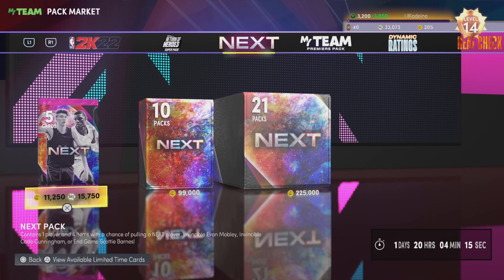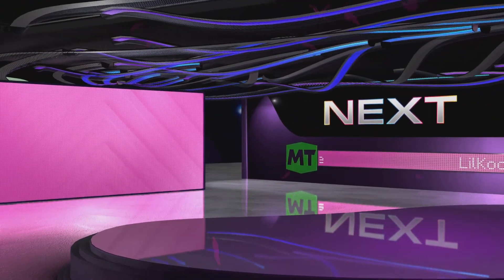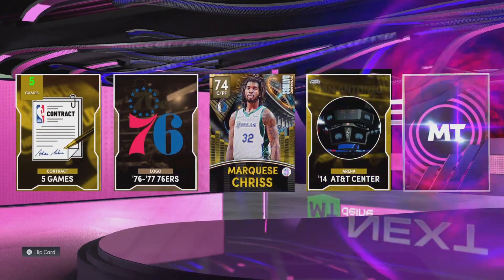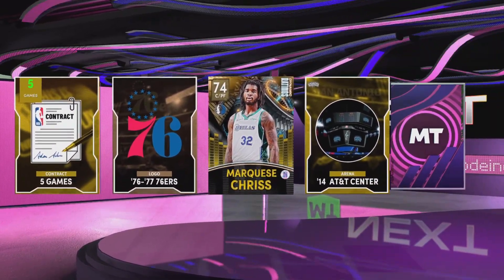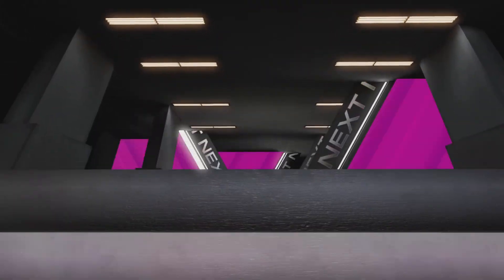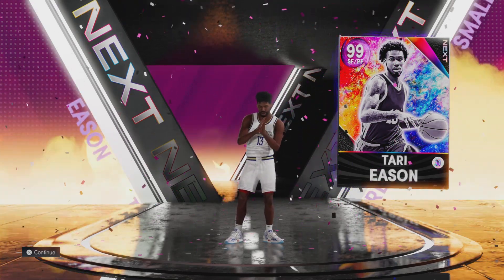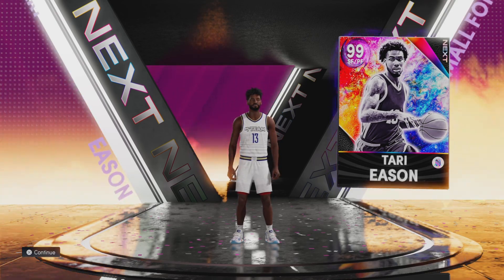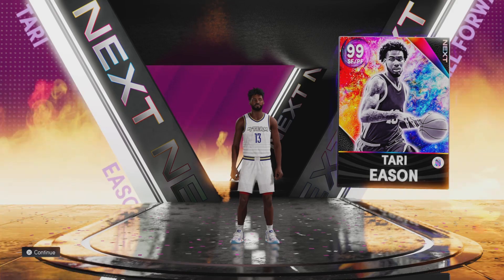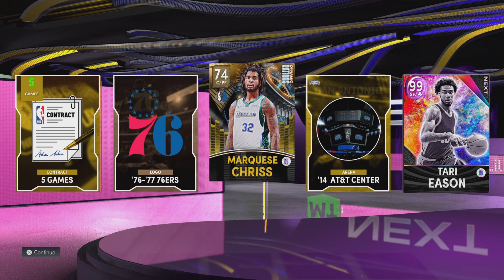We have 13 players but need two more, so we're ripping a next pack. I have very good luck with these — last time we pulled three dark matters. We see a shake and there we go — there is a dark matter! We also pull a small forward, number 13 — it's Tari Eason, the rookie just drafted by the Houston Rockets. Welcome to the squad. A 99 overall Tari Eason and a 74 overall Marquise Chris round out our final pack.